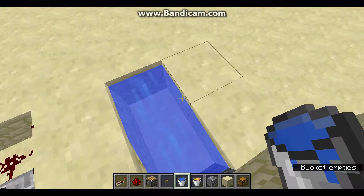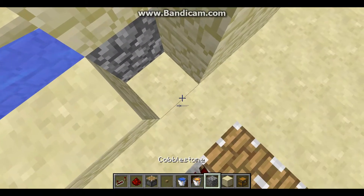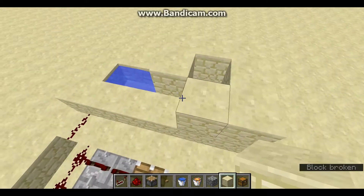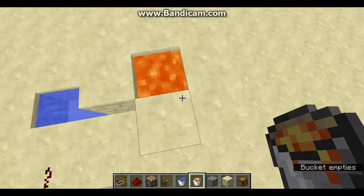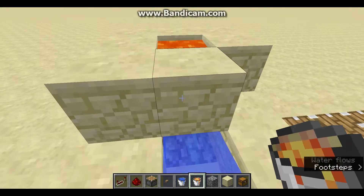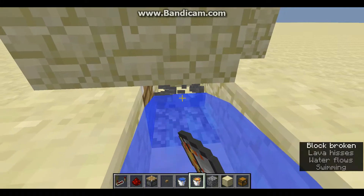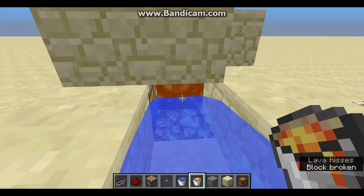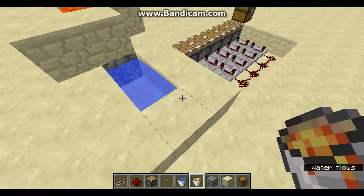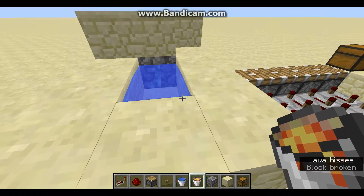Take your water bucket and place it right here so the water flows towards the cobblestone. Break off the temporary cobblestone and take your lava and place it over there. As you can see, stone has formed over there. Break that stone until the cobblestone comes from this side and you're done. The cobblestone generator is set — every time you break this bit of cobblestone, a new cobblestone will form.